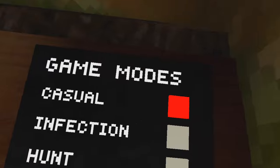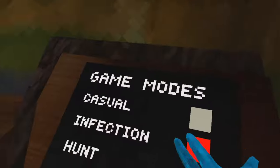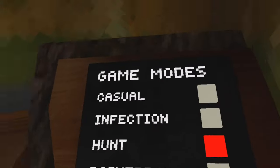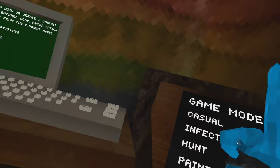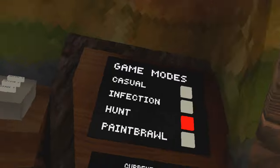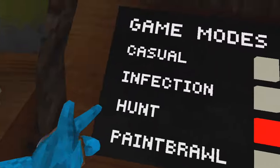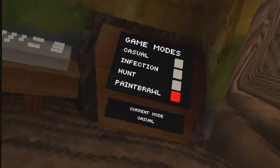Casual is just you guys talking around — there's no real game going on. Infection is the name of the game for classic Gorilla Tag. Hunt is a different type of game mode where you get a watch and it shows you a certain player and you have to tag that specific player. What's scary about it is somebody has you and you don't know who it is. This game mode is actually really fun — I think it's kind of underrated.